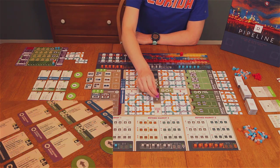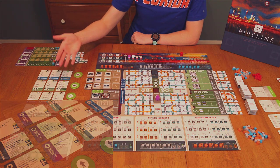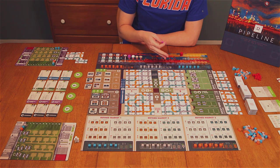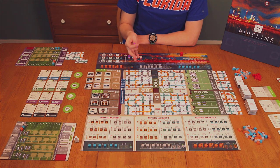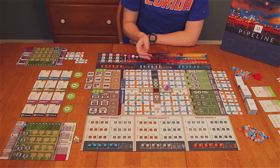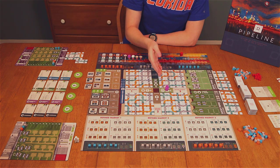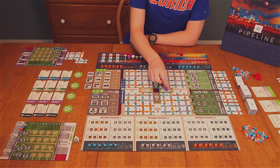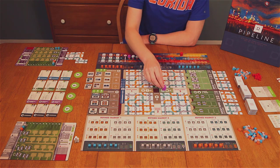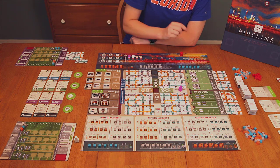You can also take the Upgrades action, which lets you buy from different categories that generally help you save money throughout the game. On your turn, there is also a way to take a secondary action: if you take an action in one of the areas on the cross section, you can pay some money to take a secondary action. However, the secondary action must be adjacent to the main action you took — it cannot be a non-adjacent space.